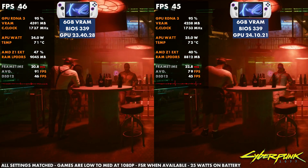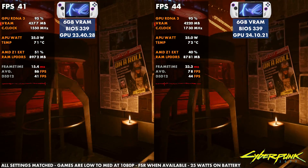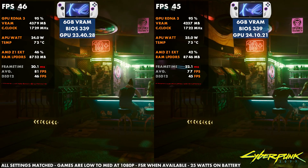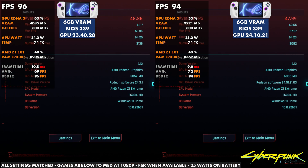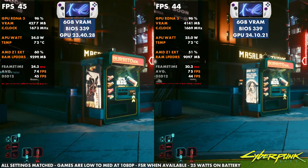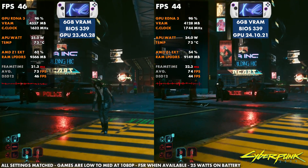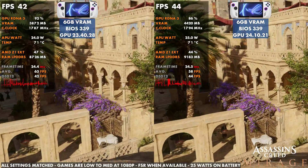In Cyberpunk on the original Ally, much like Starfield, it's going to be super similar performance. However, the newer driver does seem to struggle from time to time, similar to what we saw on the X. Frame times and spikes were pretty much the same throughout. Results were 48.86 versus 47.99 — very similar. The older driver did run Cyberpunk a little bit better than the newer one, and we saw the same thing on the Ally X. Cyberpunk seems to be affected every time any handheld gets a driver or BIOS update.